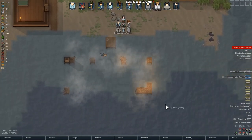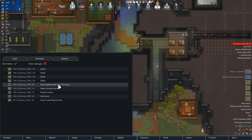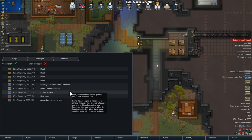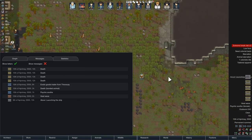We added a Messages section to the History tab. Now when you accidentally click away a message or want to see something that happened before, you're not completely screwed. You can, in fact, go back and look at the messages. It records the last 200 messages right now.